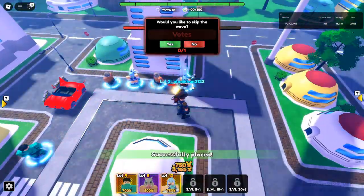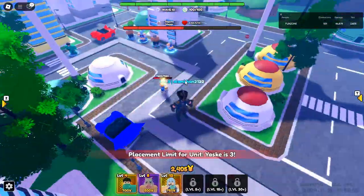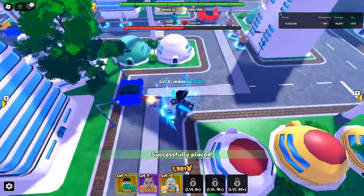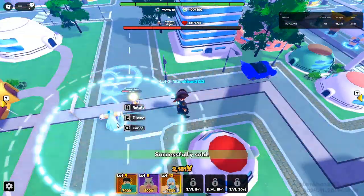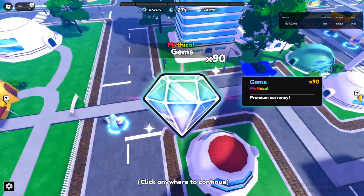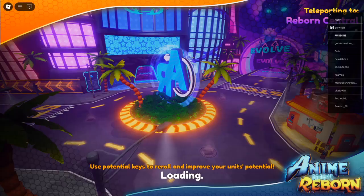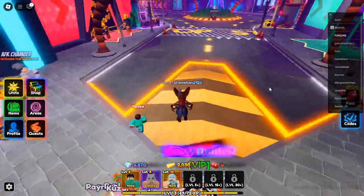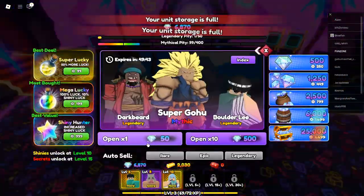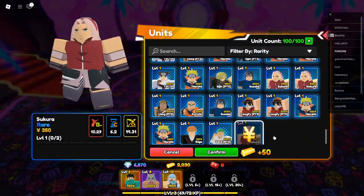Tips for farming Android 21 efficiently. If you're new to Roblox Anime Reborn, or don't yet have a mythic unit, it might be best to hold off on trying to farm for Android 21 immediately. The Legendary Stages are no easy feat, and you'll need strong units to stand a chance. If you haven't yet unlocked a powerful mythic unit like Greybeard or Hawkeyes, focus on leveling up first. Once you've got a solid mythic unit, it's time to test your luck in the Legendary Stages.